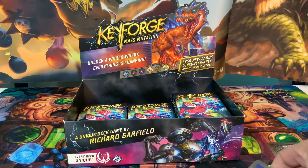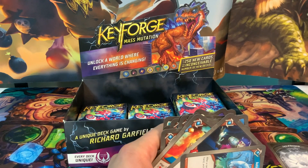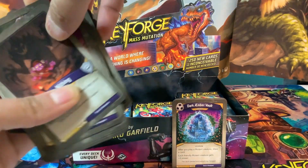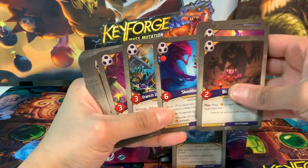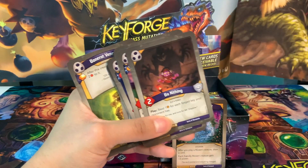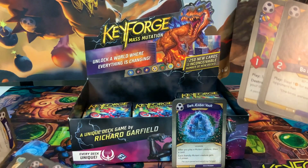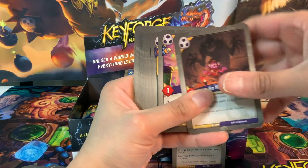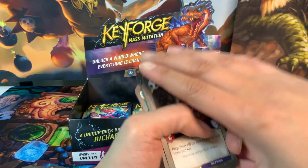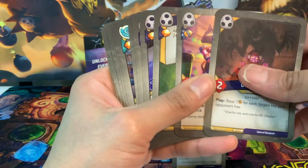Really interesting deck — I'm excited to see how many mutants we have and how much synergy. After separating out the cards: we have 14 creatures, which is a little below average — I'd say that's a low count. We have 14 amber — about an average number of amber. So below average creatures and an average amount of amber.